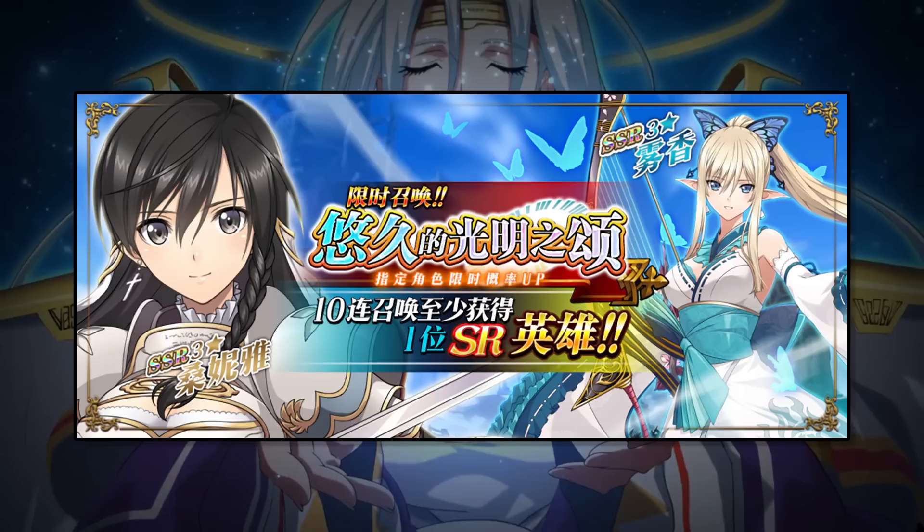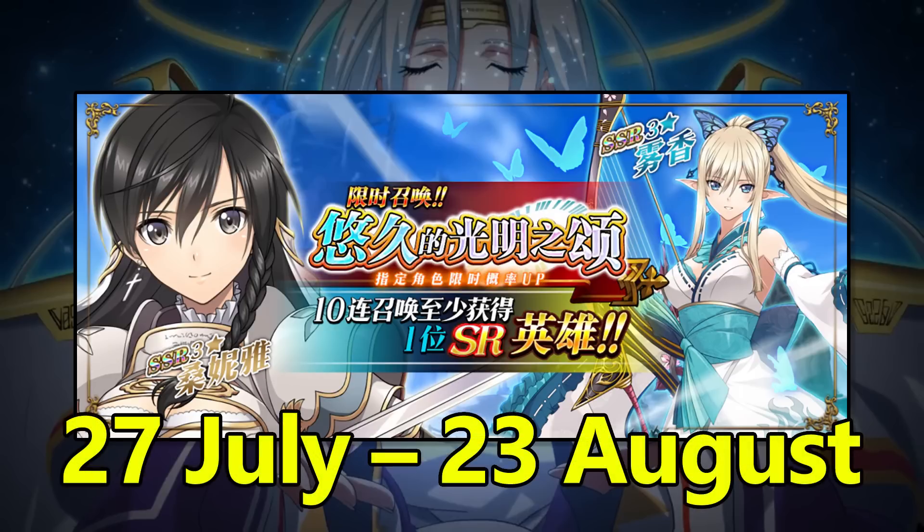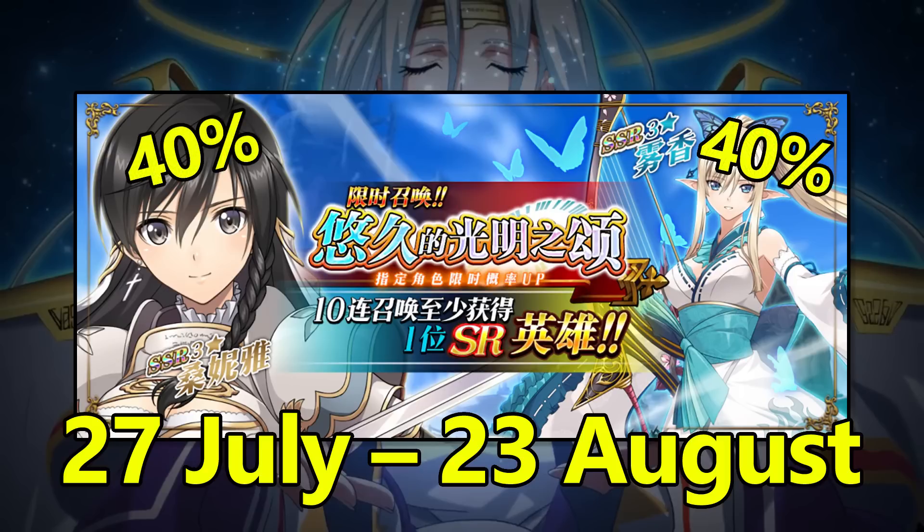We'll be getting Excella as a free SSR via the event, but the characters we're going to have to summon for are Sonya and Kirika. Since this is a headliner, the banner will run for the entire duration of the monthly cycle. Because it's a two-person rate-up banner, whenever you manage to get an SSR hero, it'll have a 40% chance of being either Sonya or Kirika. The remaining 20% chance is reserved for any random off-banner unit in the regular summoning pool.